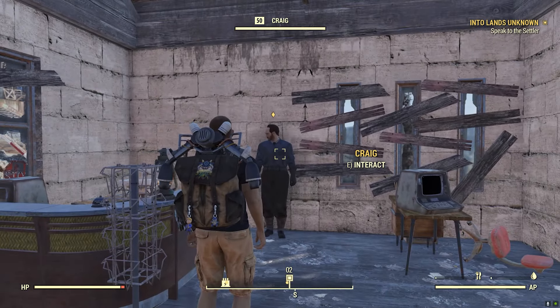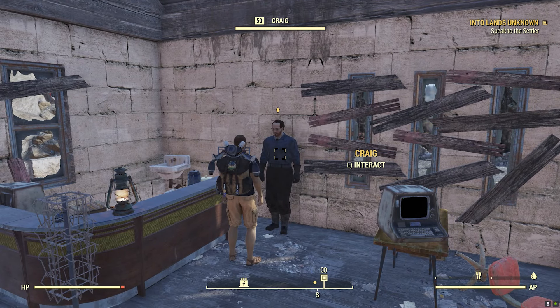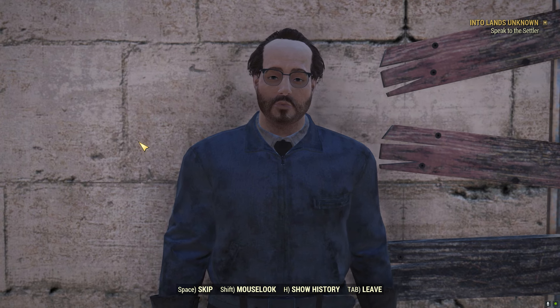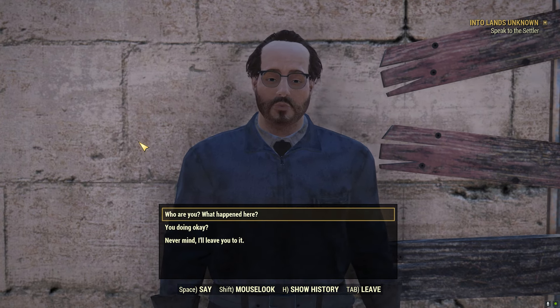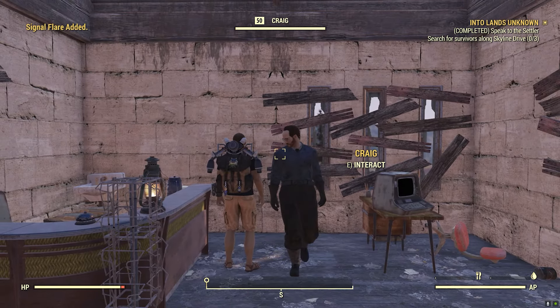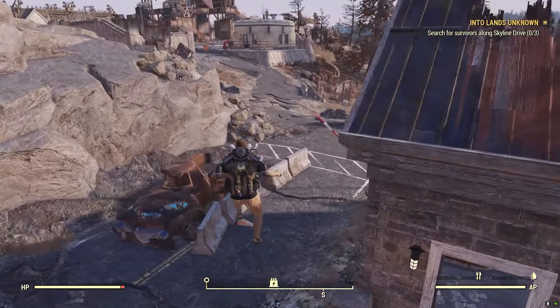When we make it over to Skyline Drive, we're going to want to speak to Craig. Craig apparently doesn't have a last name, which usually means that he's not going to have any more interactions outside of this questline. With your interactions with Craig, he'll ask you if you can hunt down some of his friends that he's lost contact with. The quest will update, and you'll have to search for survivors along Skyline Drive 03 starting out.